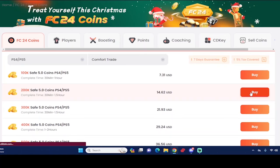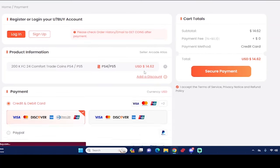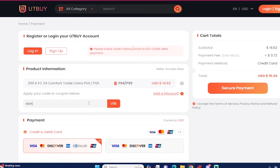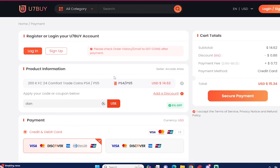If you guys want the most cheap and most reliable EAFC 24 coins, make sure you guys check out use7buy.com. If you ever want to make a purchase, use the code 'dan' to get 6% off. If you want to sell your EAFC 24 coins, go to the same website and go to the selling section as well.